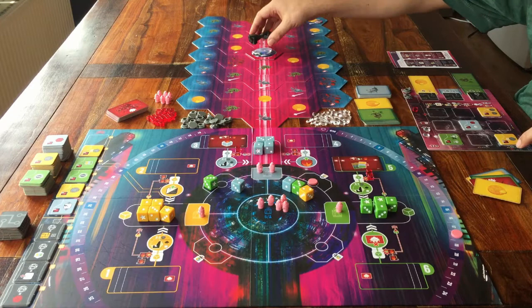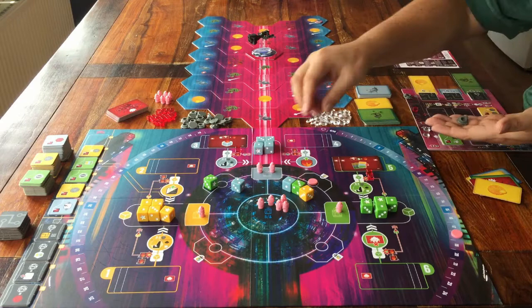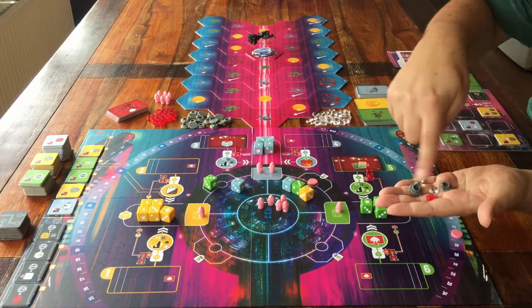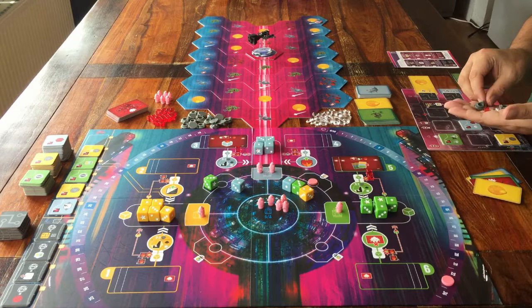You can take all of your own robots from this middle space, and all the items you have at the top of your own player board, put everything together and add them up. And then you get half the points for that. Alright, how do you play the game then? What do you do when it's your turn?